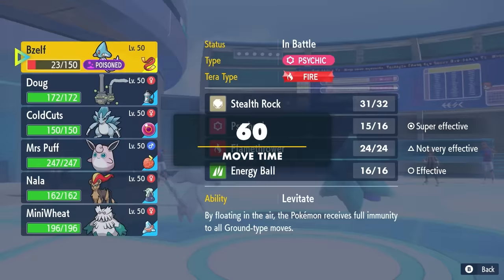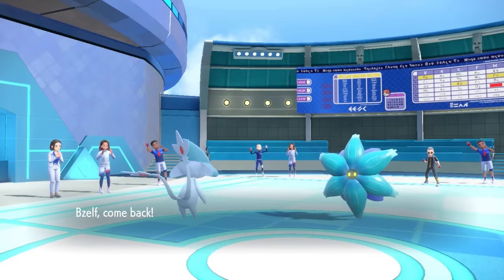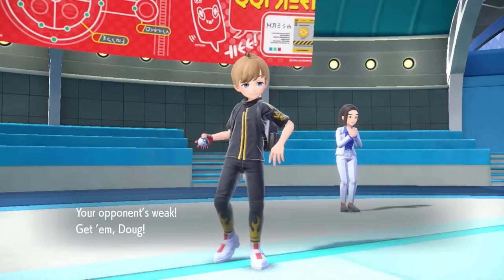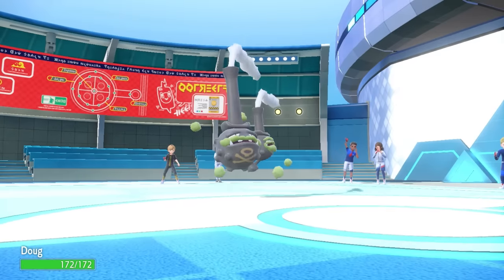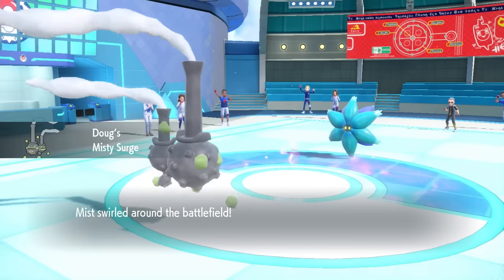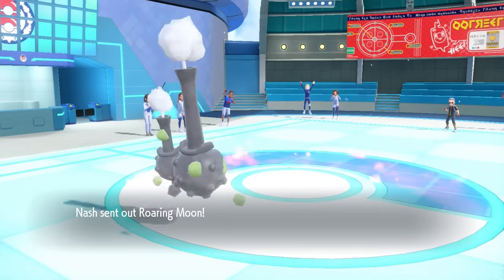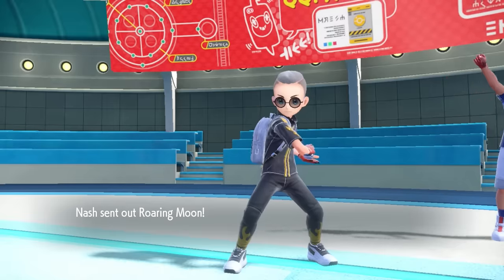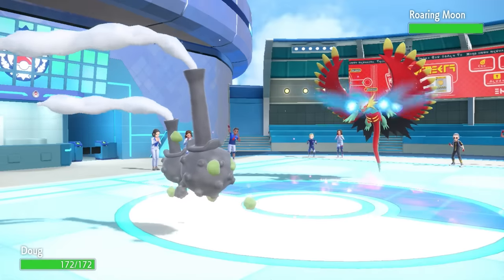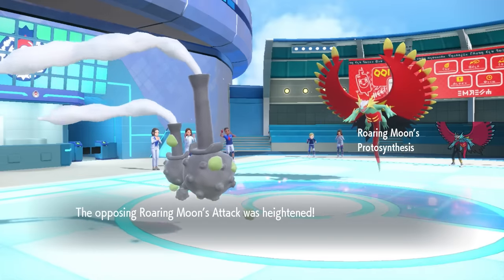I want the Stealth Rock back up because I see things like Ceruledge in the back — the rocks are just going to be helpful. Since they don't have their own Stealth Rock up, I can save Azelf and go into Hatterene as a good middle-ground play. Either they expect another Psyshock and bring in a Dark type like Roaring Moon, or they just attack. Roaring Moon comes in with Booster Energy, boosting its attack via Protosynthesis — fantastic, because it burns the Booster Energy, so the next time it comes in it won't have that free attack boost.